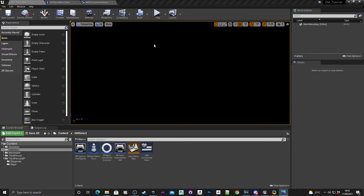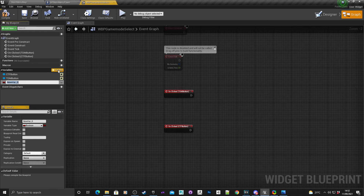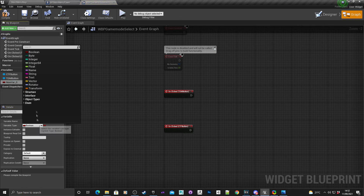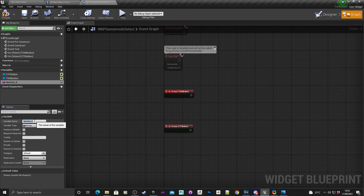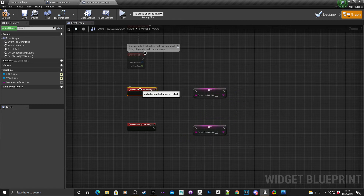Now we're going to add the blueprint logic within the widget blueprint WBP Game Mode Select, based on the two on-clicked button events. We'll do team deathmatch first. First, create a variable — a string variable — and call it Game Mode Selection. Compile, hold Alt and drag that in as a setter. We might as well make two copies of it with Control W — one for team deathmatch and one for capture the flag.